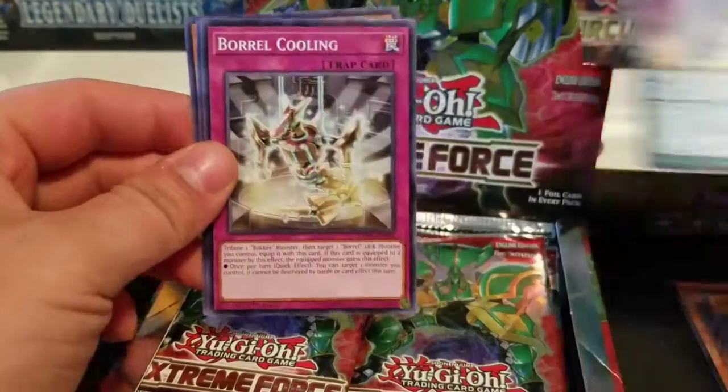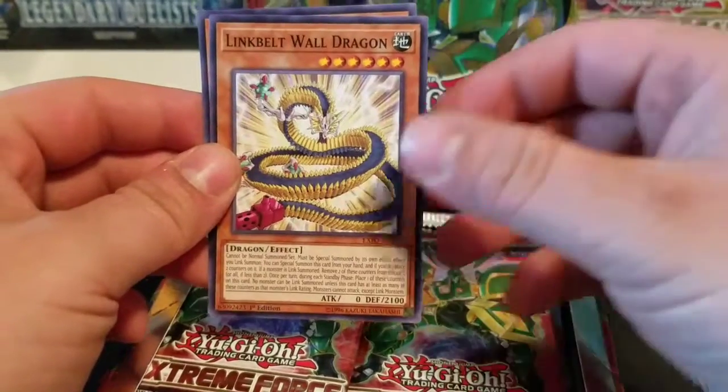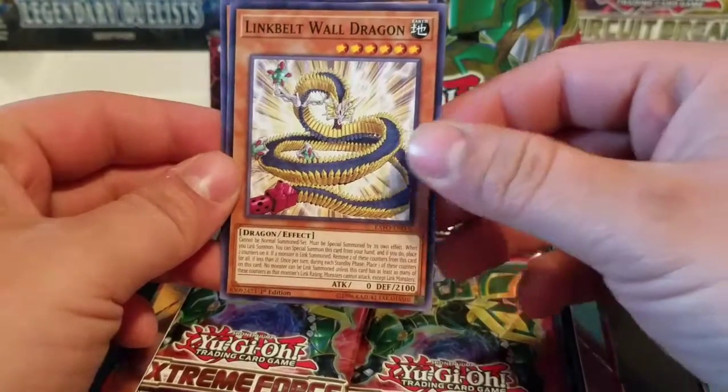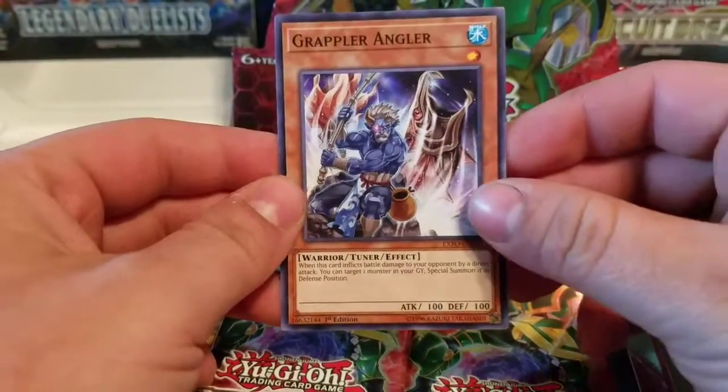Mythical Beast Jekyll. Boral Cooling — ooh, more Boral support. Linkbelt Wall Dragon — oh, that was in Star Pack.